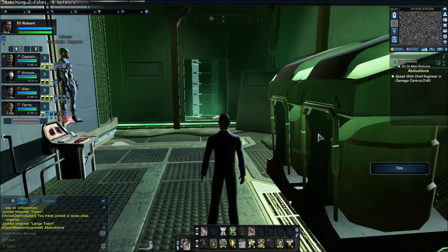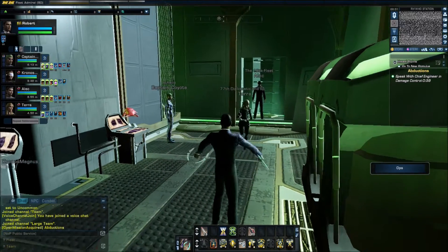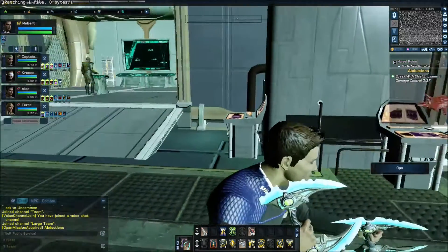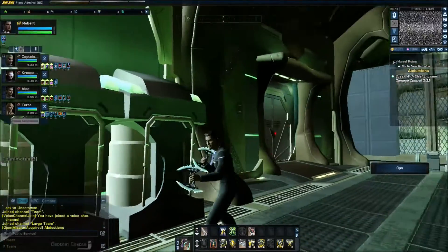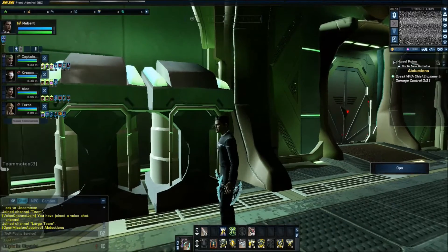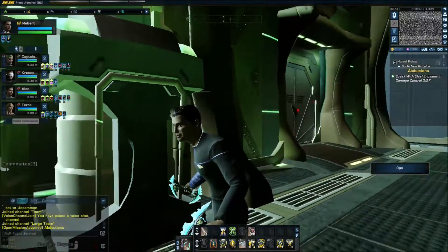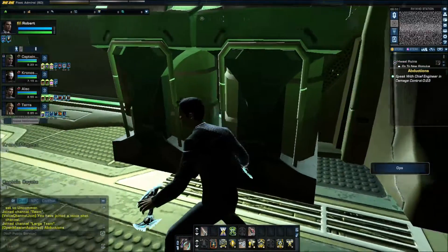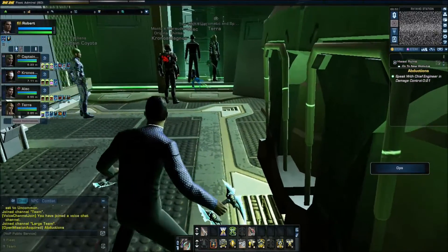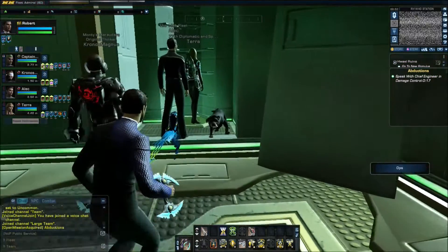I thought the Furiatan Fangs would be an energy weapon, but in fact they are a melee weapon. As you can see, there are two Furiatan Fangs held on a kind of metal construction — they are quite sharp, and you basically hit your opponents with them.